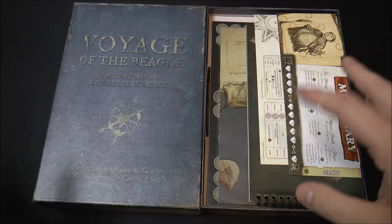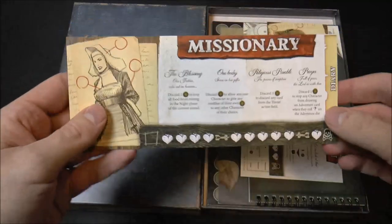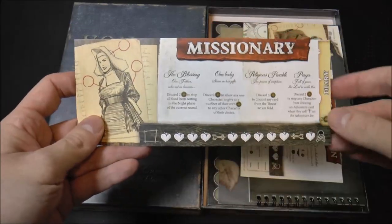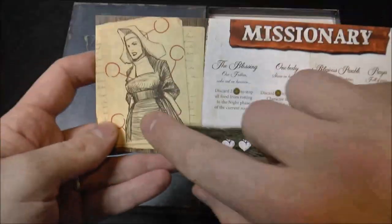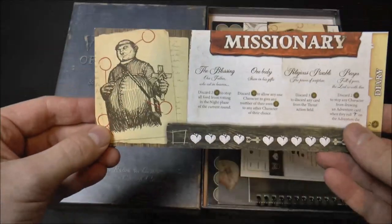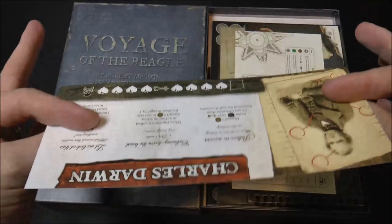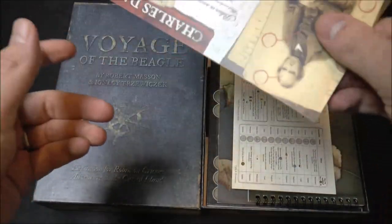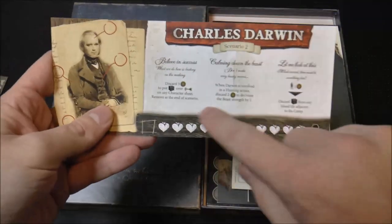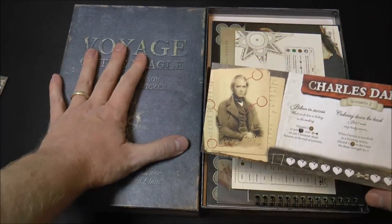First thing to look at is you have a Missionary — a new player character you can use in the base game — with special abilities, a little diary, and a female and male counterpart. Then you also have Darwin. He only has one gender but he does have two sides, with a little bit of life on each side.